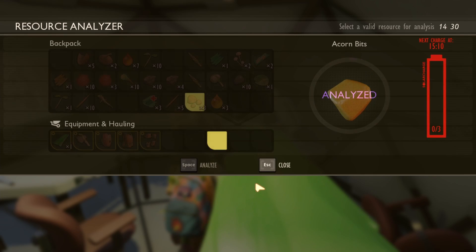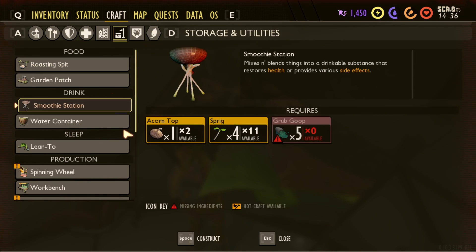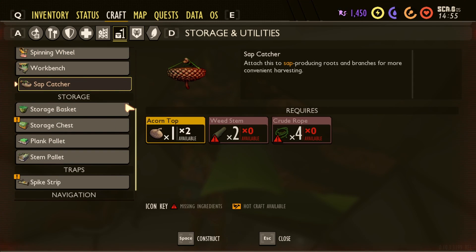Boost juice - interesting, that has to be for the smoothie machine. I think we can actually make the smoothie machine - yeah we can. It mixes and blends things into a drinkable substance that restores health or provides various side effects. Grub goop - you just get that from grubs. Spinning wheel - spins various materials into strong and luxurious threads; we need clay, ant parts, and crude rope. Sap catcher - attach this to stop producing roots and branches for more convenient harvesting.